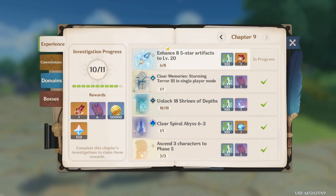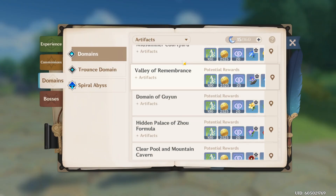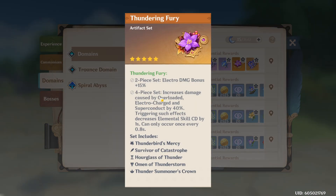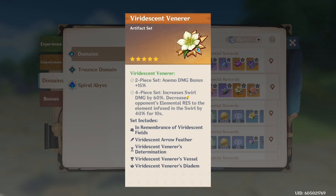Other sets already exist for elements. If we go to Artifacts, you'll see there's a Thunder set — Electro damage up, increases damage from Electro-related reactions, and cooldown reduction. We also have one for wind: increases Swirl damage by 60% and decreases elemental resistance of the element infused — amazing for Venti. And then we have one for healers, so for Barbara you can put that on her.